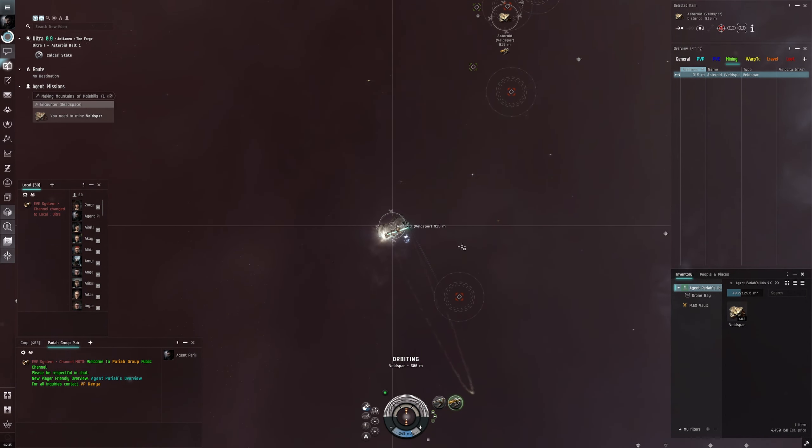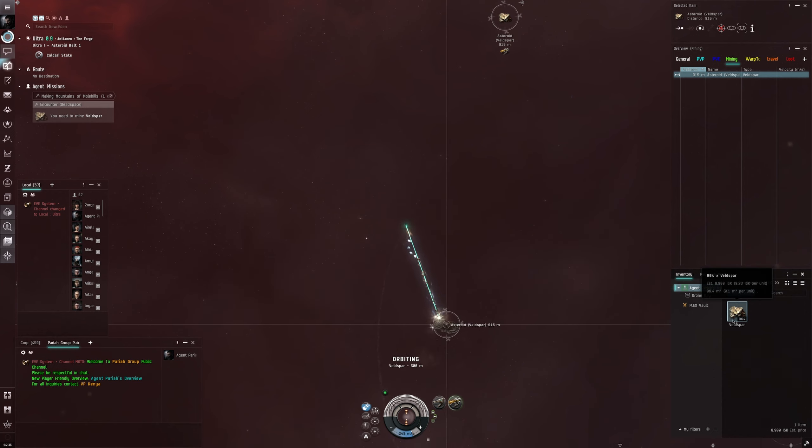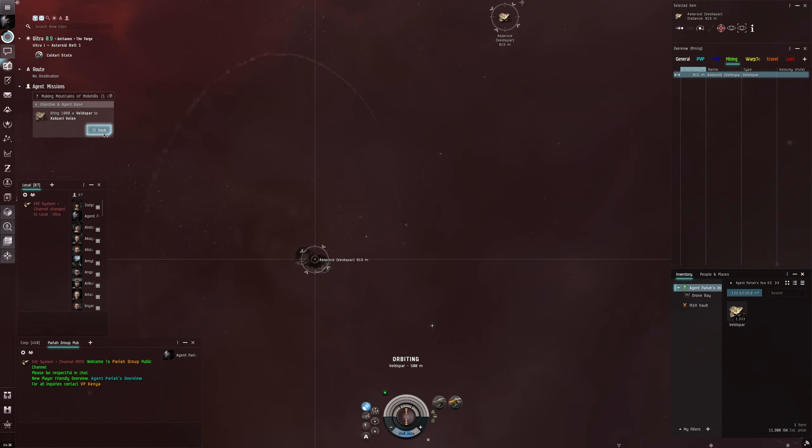We're at 964 now. I would imagine that's the last little bit of the asteroid. I'll let it go about halfway through this cycle and then cancel it — that should get us up to a thousand. We're halfway, so we'll cancel it — and there it is, we're over a thousand. Now we're going to dock up.